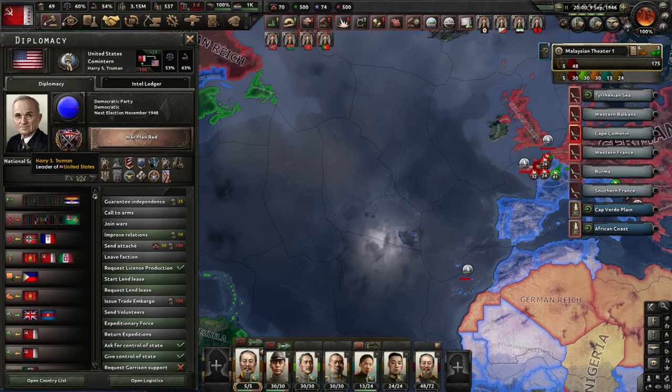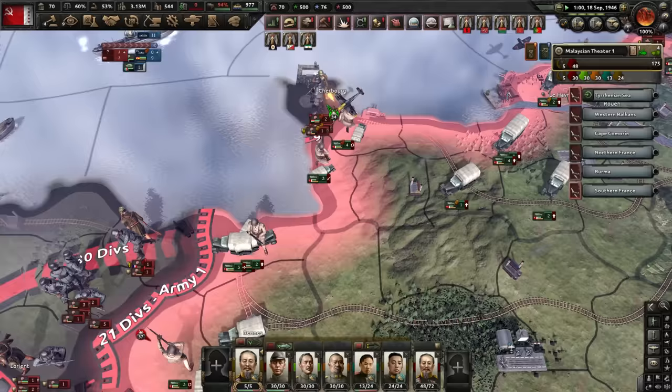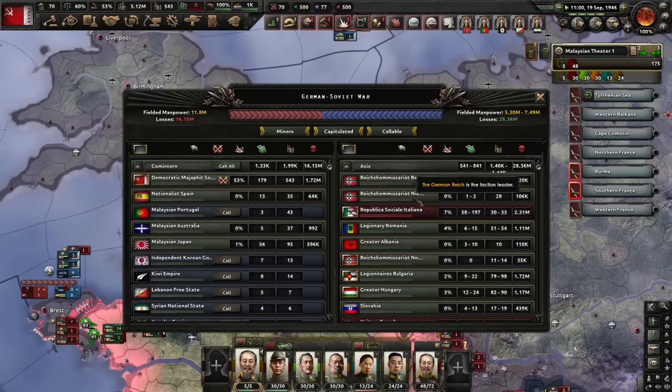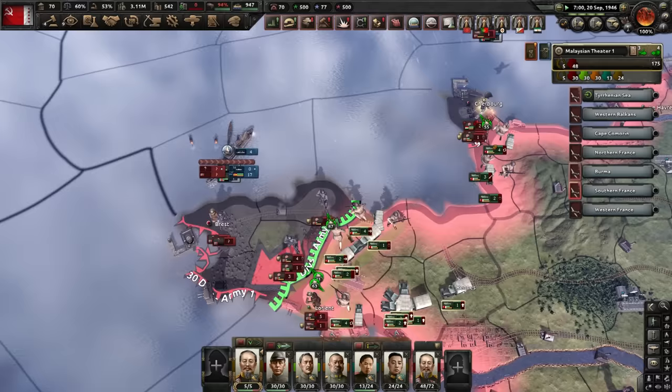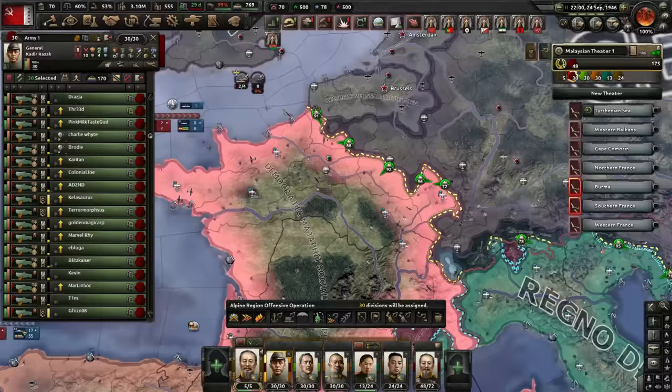The United States has joined the Comintern! Yes — damn it, Truman, I knew you had it in you. The US is in the Comintern, boys. Once Brittany is controlled, I'm going to try and punch through towards the low countries because the line is super thin now. Germany has lost a lot of divisions here. They still have a lot, but they've lost like 20 million men — they can't possibly keep this up forever. And we have arrived at Brest, so most of France is under our control.